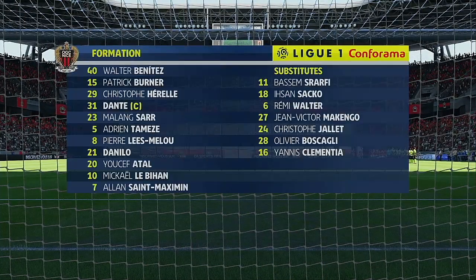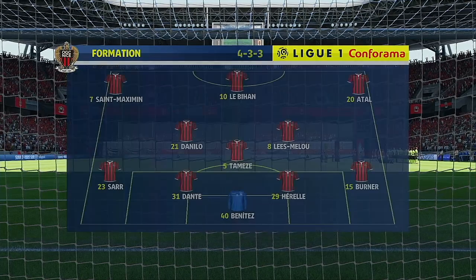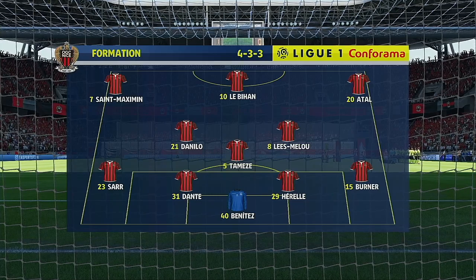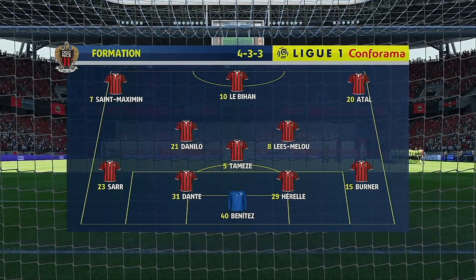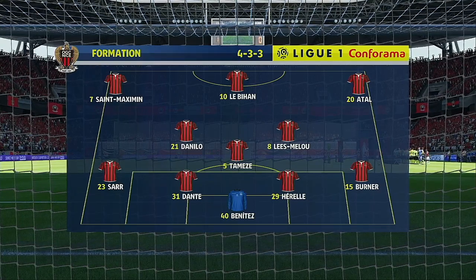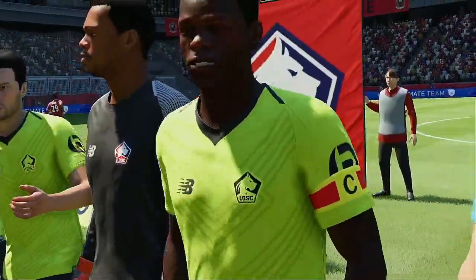The Nice lineup goes like this today: 4-3-3, and they've got natural wide players in that front three with a central striker. I think that's the key, because those lads on the flanks have quite a complicated job — they've got to come inside to support the centre forward, and they've also got to funnel back when they haven't got the ball. So there's quite an onus on them.